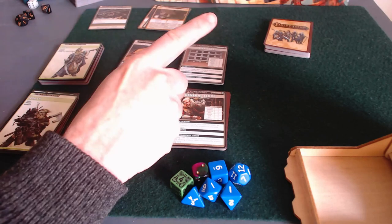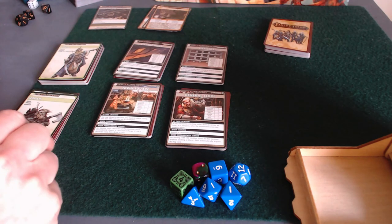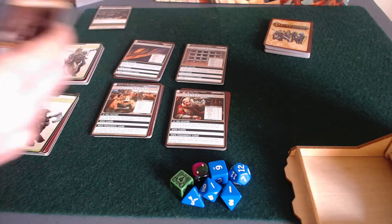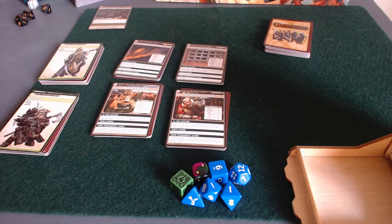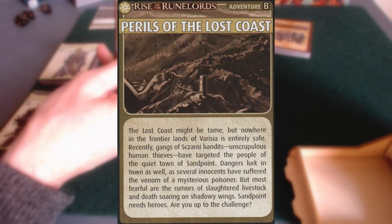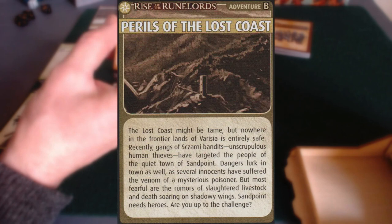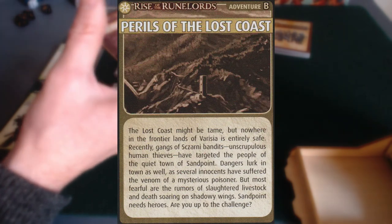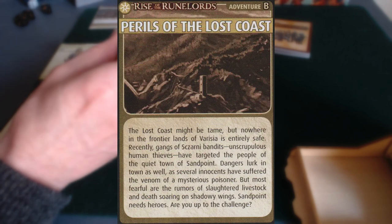Hey everybody, this is round one of my playthrough of Perils of the Lost Coast, the adventure set that was included in the Pathfinder Adventure Card Game Rise of the Runelords box. This is scenario two in that greater adventure of Perils of the Lost Coast, and it's called the Poison Pill.